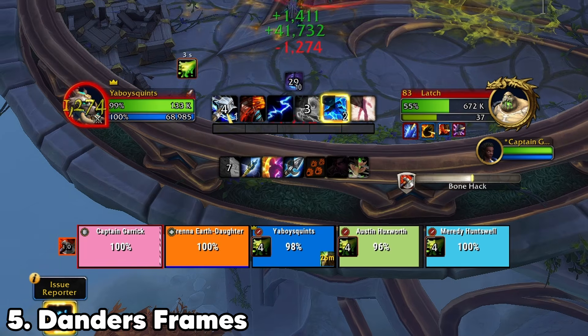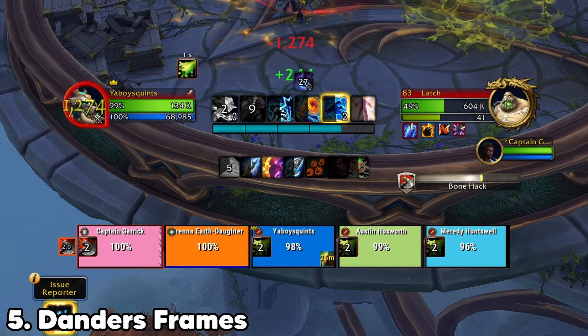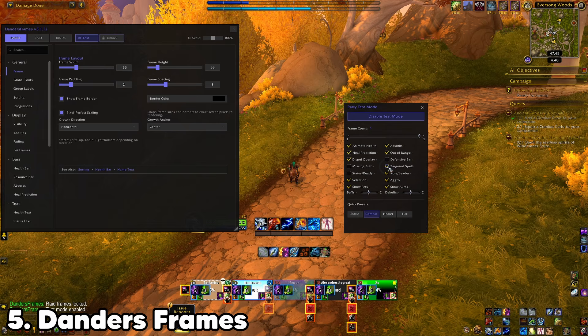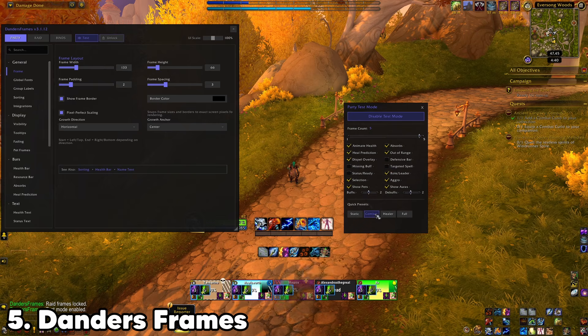Dander's Frames offers a modern, minimal take on unit frames. Health, resources, and debuffs are easy to read. It's great especially for healers since everyone is scrambling to find a good new clean alternative to the default frames. Feels polished without being overwhelming.